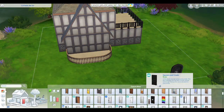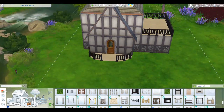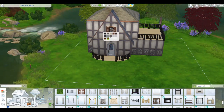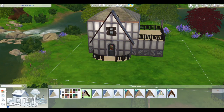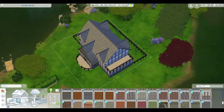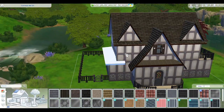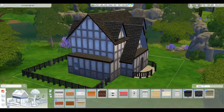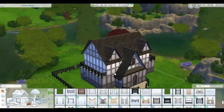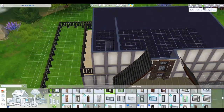With this build, I wanted to create kind of an in-home shop that is very reflective of those celestial stores from the 90s — very crystal-y, astrology, all these different new age things. That was my inspiration for this build.